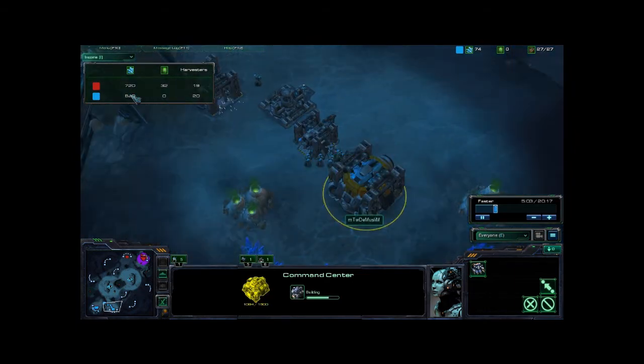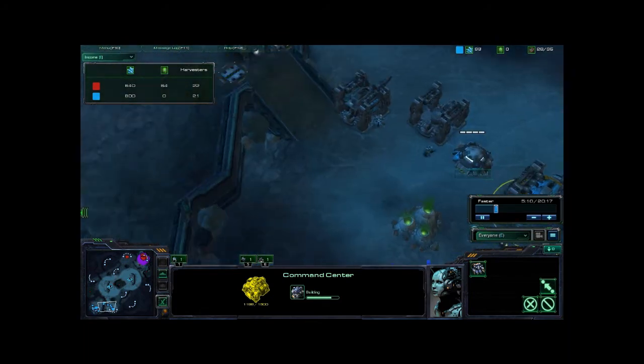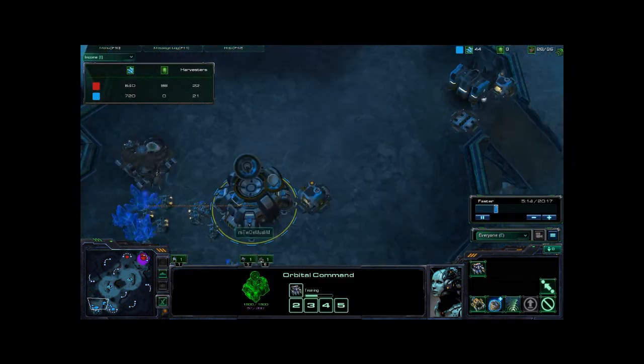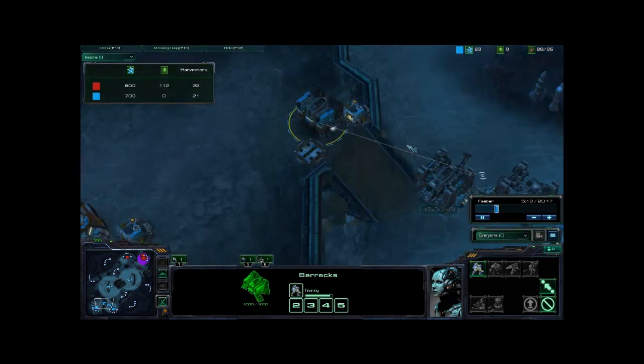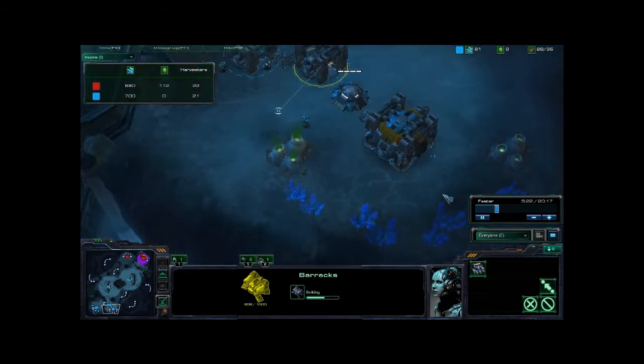That wall does great against holding off roaches or something like that. The bunker gives you enough momentum in that fight that it can cause a significant advantage in a small fight. What we've got here is more Marines coming — he's just on one barracks right now, but he does have this second one almost done and this third one about halfway done.